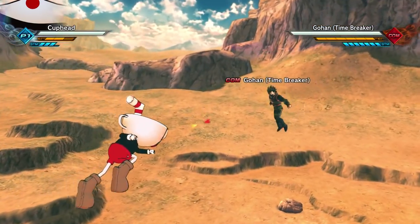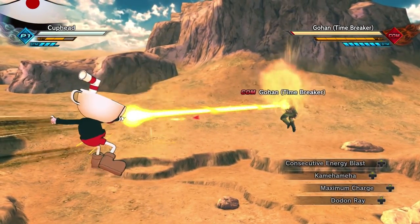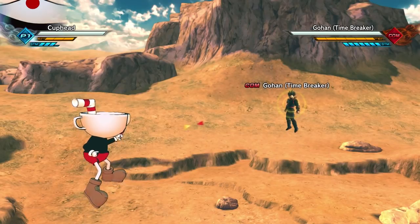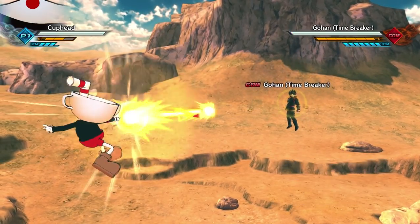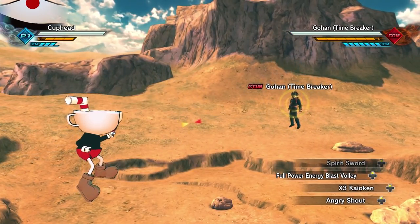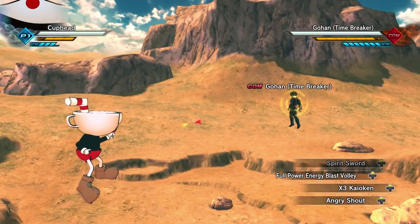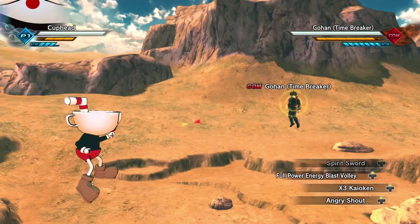Maximum charge. Look at this — Dodon Ray. Isn't Dodon Ray out of the finger? There we go, dude! I was so glad that I had this move. Dodon Ray — I feel like that's kind of how Cuphead shoots, he shoots out of his finger. I also equipped Spirit Sword, because that's kind of out of the finger too.